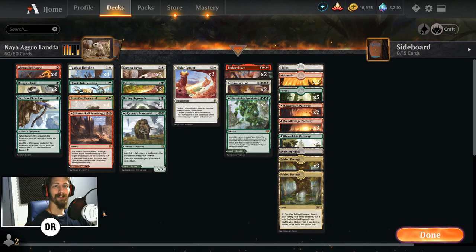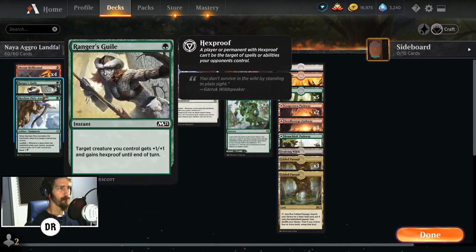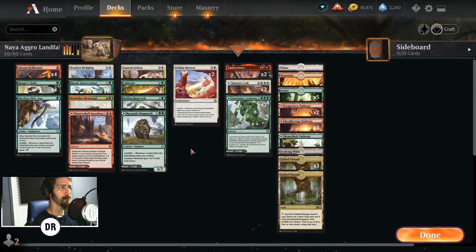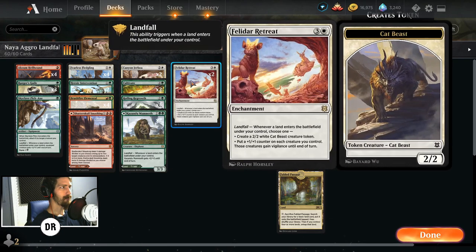What's up everybody, my name's Chance and today we're diving into a Naya Landfall deck. This deck was at first a little rough, but after some refinement and throwing in the pathways it was very fun and hit very hard. The main issue was opponents removing your stuff, so I upped the number of Ranger's Guile and Heroic Interventions. Canyon Jerboa and Felidar Retreat are very fun and awesome cards that can really boost your landfall decks.